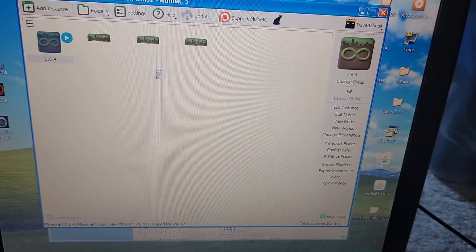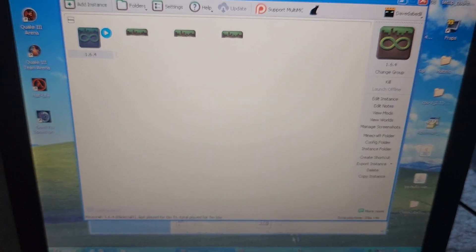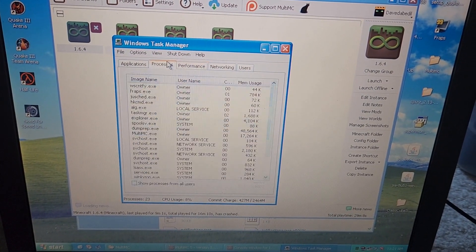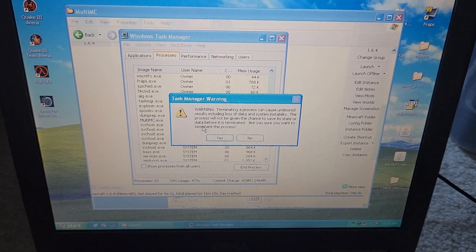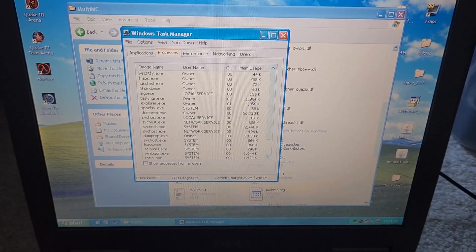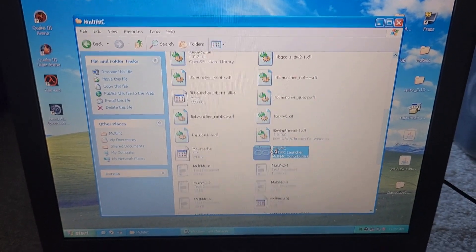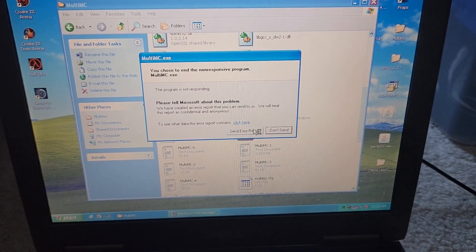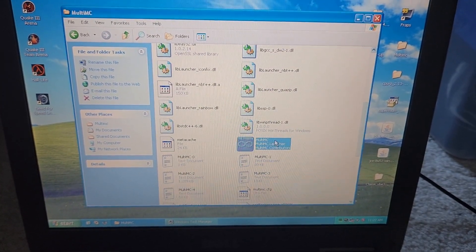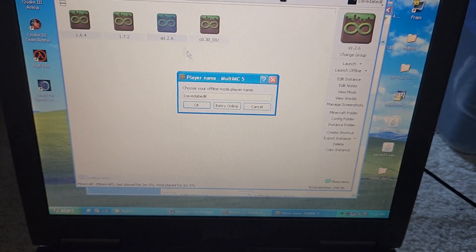MultiMC also crashed. Let's restart it. Shutting down MultiMC via Task Manager. Restarting MultiMC. The next version we're going to try is Minecraft Alpha. Windows XP asked about an unresponsive program — just hitting 'Don't Send' since there's no internet anyway.